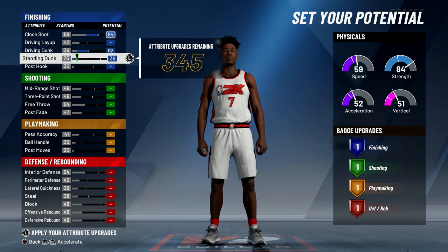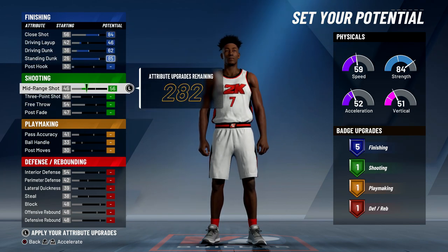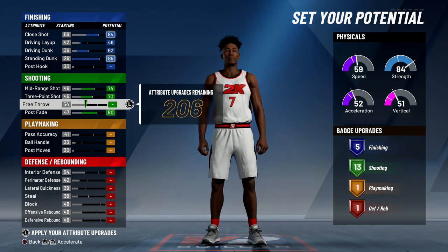Max out the driving dunk, max out the standing dunk, and put the driving layup up until I hit five finishing badges. Then into the shooting, we want to max out the mid range, max out the three pointer, and max out the post fade. You could max out the free throw and get 17 shooting badges, but I'm not going to do that because I'm just going to use this build for park.